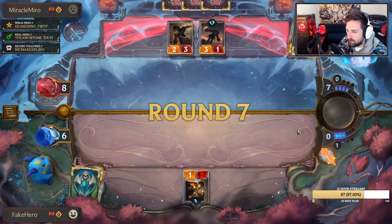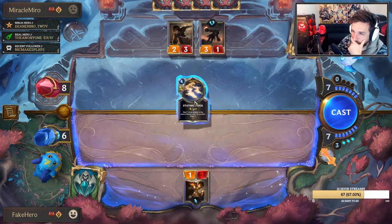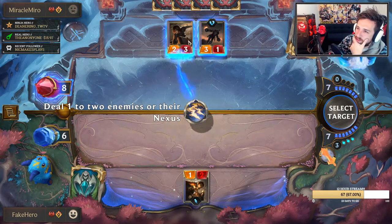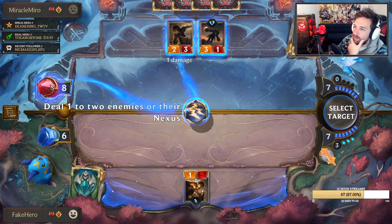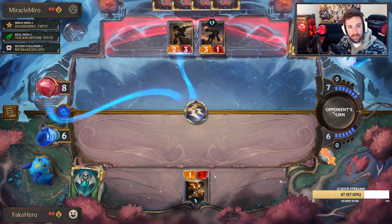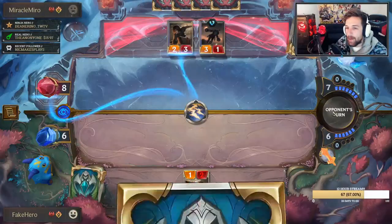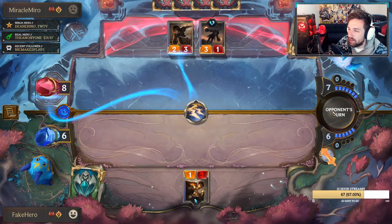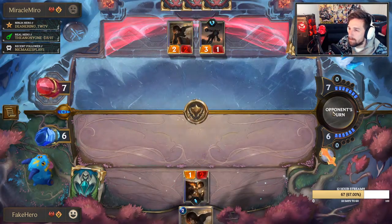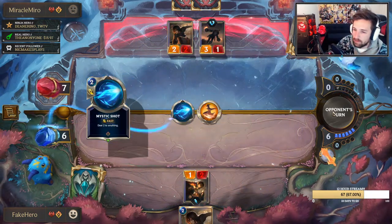I think I just have to hope I find Jinx off the top, or something like Static Shock. Realistically I don't think he has Transfusion — he probably would have used it there. I'm going to have to do something crazy and not hit the Legion Saboteur — I can't afford to have that go down right now. You could have lethal here. I think I played okay this game. GG.